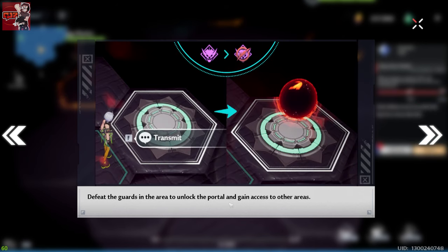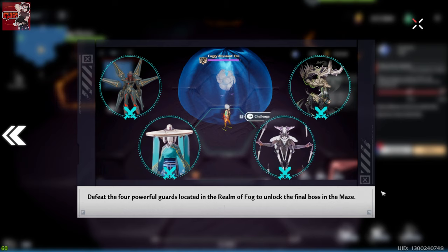Depending on where you start in the area you can travel to other parts of the map by using portals, which open up once you've met certain conditions. Once you've 100% completed all four areas, these four elite bosses will be available. Upon defeating these four elite bosses you will gain access to Foggy Abyss and Eva, which will require the whole crew to be there in order to challenge.